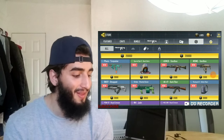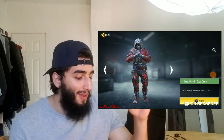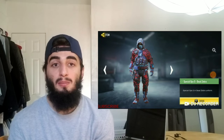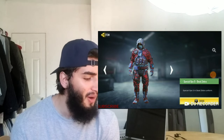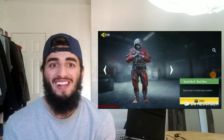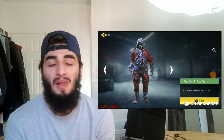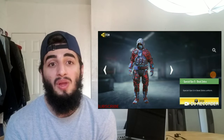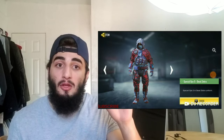The second item you should be getting with your credits is this amazing new outfit. We have a new outfit in this update — it's the Special Ops 5 Dead Zebra skin. It looks amazing, it's red and blue, and I already see so many people wearing it. It's really cheap as well at only 3,000 credits.